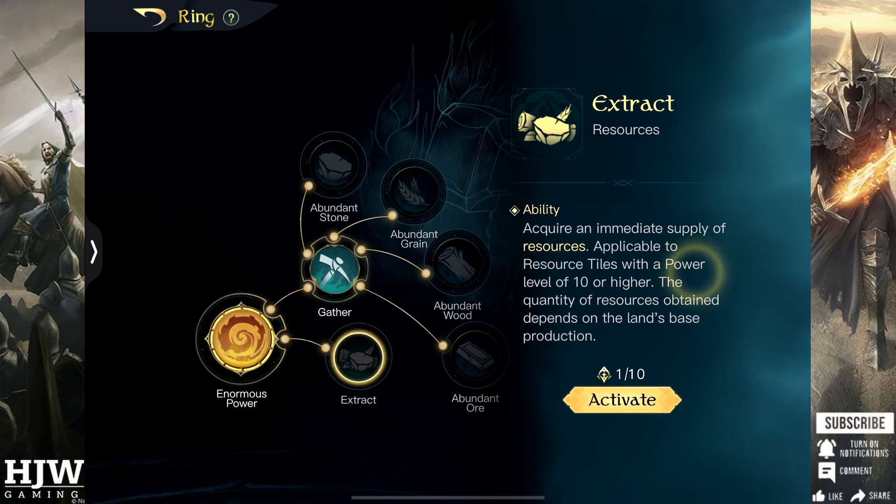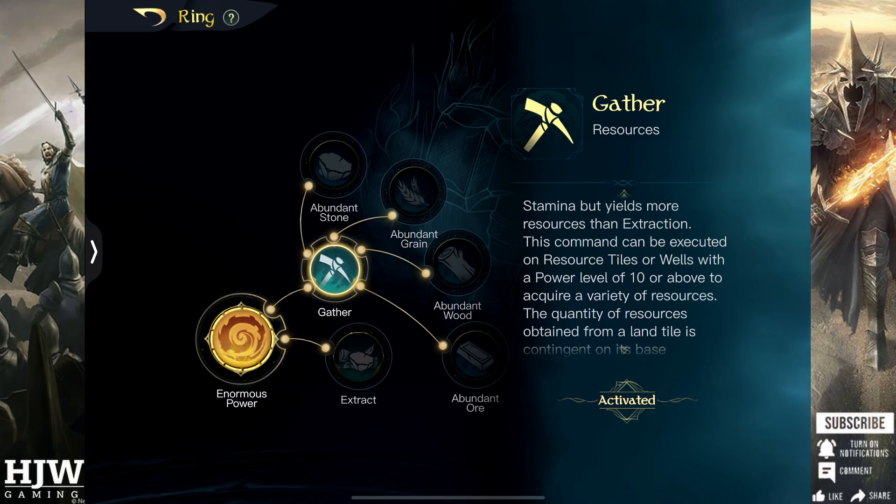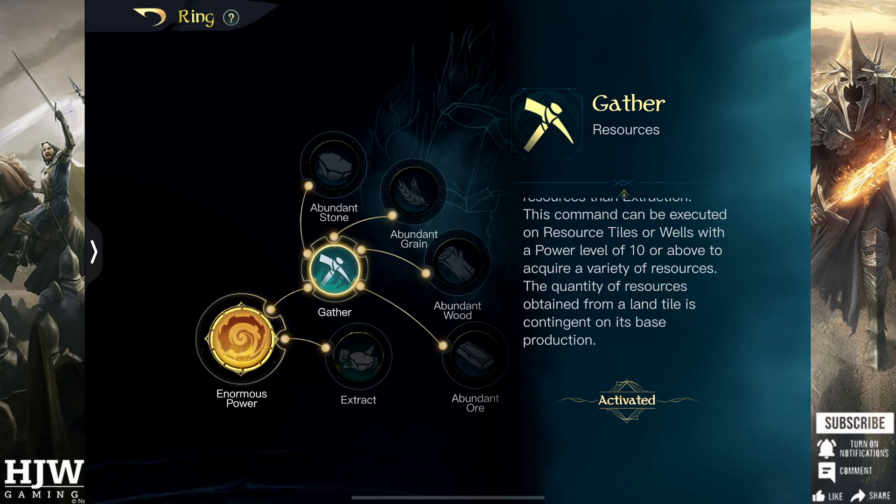You also have the Extract skill which has been moved onto this ring skill tree, however I would never consider putting a point into this now it's been moved to the level 10 side. It's only ever useful at the beginning of seasons before you had the Gather skill in order to get some initial resource. I would never take this over Gather as it's less efficient and you get less resource per ability point.